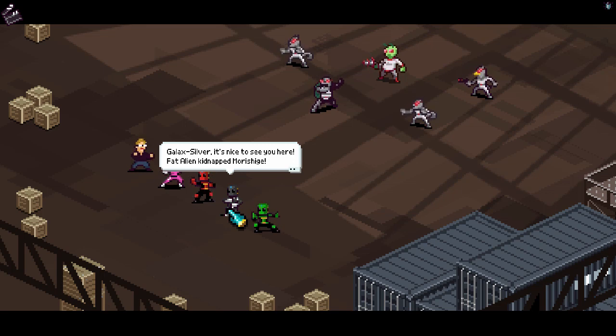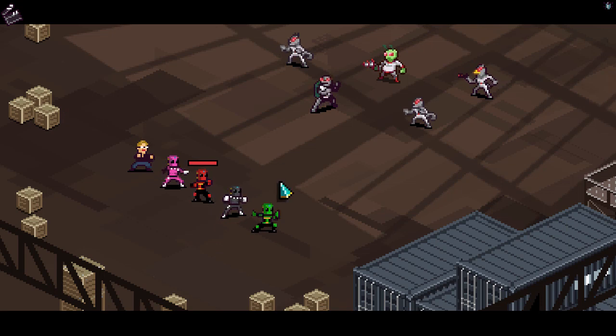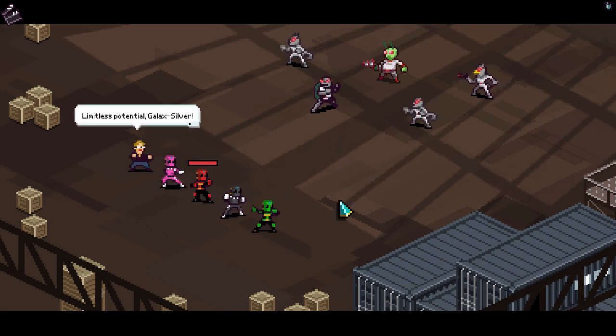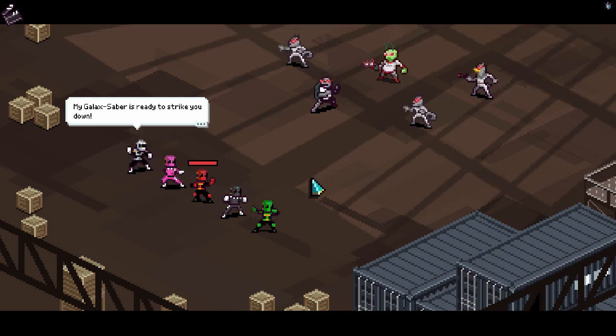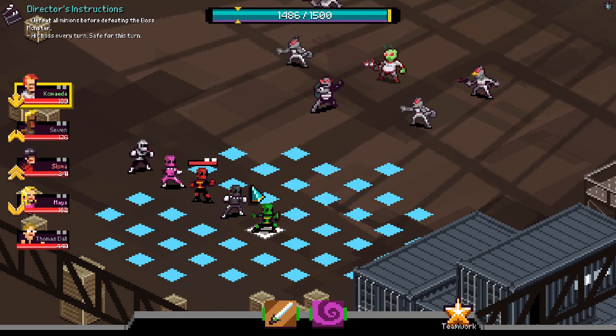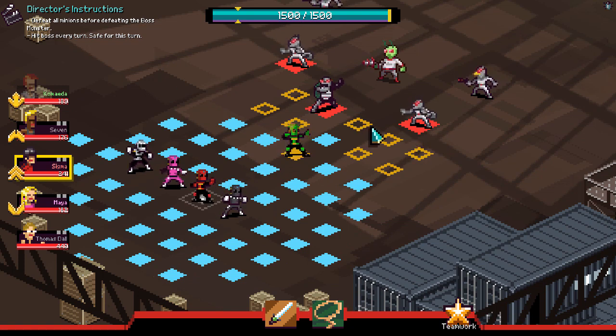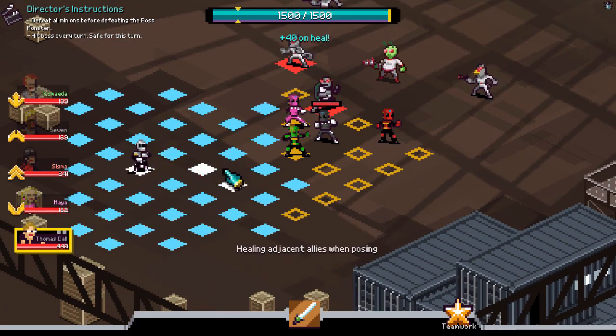In other words, I'm the secret mysterious ranger that's super OP and everybody loves more than the others. 'Black Silvers — I see you fat alien. Kid, we must save Motion Riga. Say your last words, obese creature.' 'Wait, what did you call me?' 'No no, I was talking to the other guy.' Limitless potential — Galax Silver! Oh wow, look at his health — I knew Edgeworth had to come out and just be the most OP of everybody. Defeat all means, hit boss every turn — got him every turn!